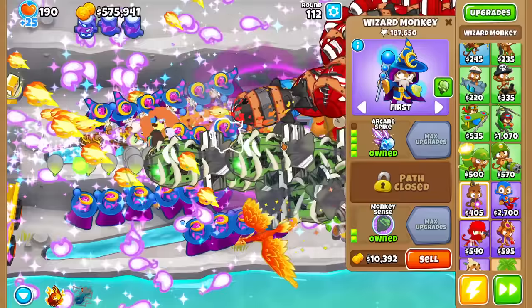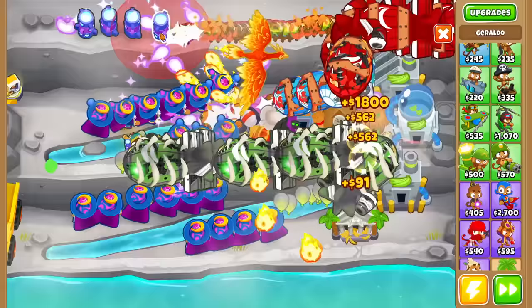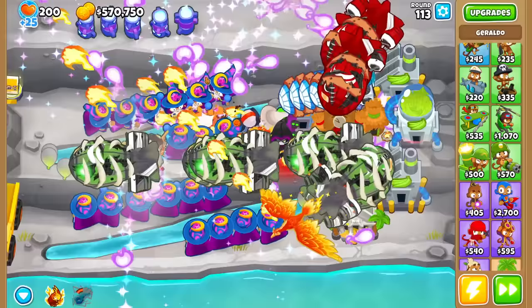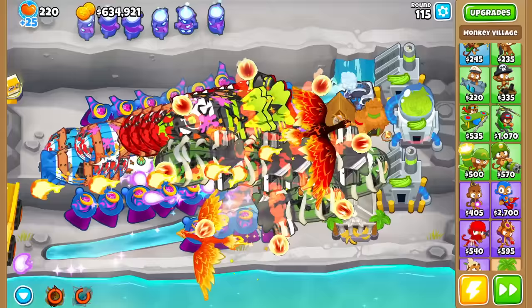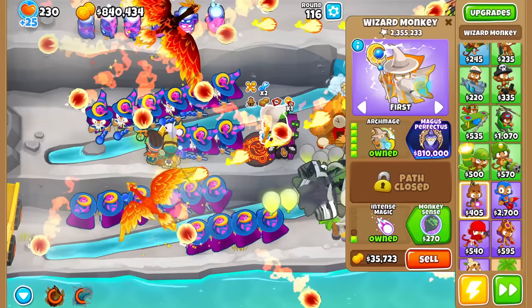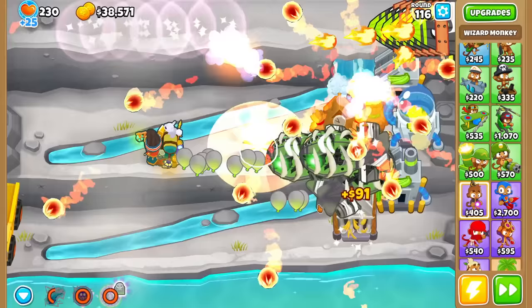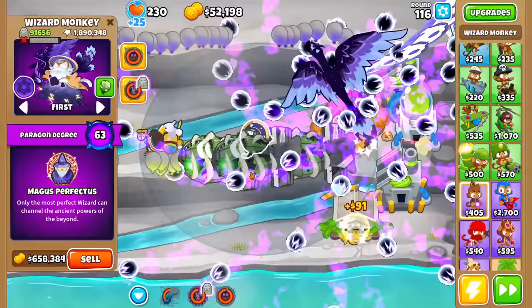We also need 16.2 million pops on all Wizards in total, which we're not going to fully reach. I do want to give you guys a pretty high, beefy Paragon — maybe like 40 to 60 — so we'll also add a couple of Paragon Totems. Actually, how could I forget? I dropped a totem at the start of the game, so I can sell this for enough money for the Magus Perfectus. So with that out of the way, who is ready? Let's buy it. And what degree do we get? 63. Wow, okay — I blew that out of the water.